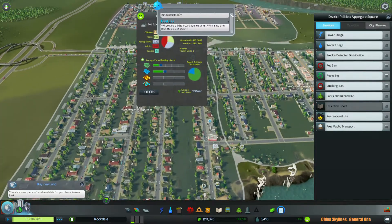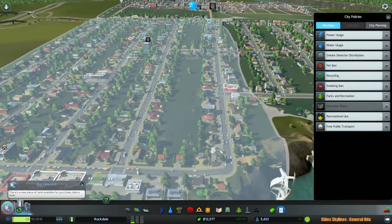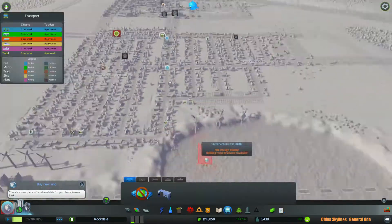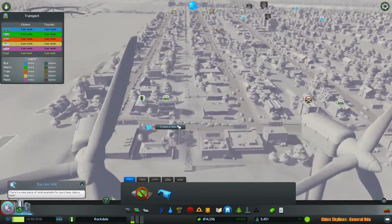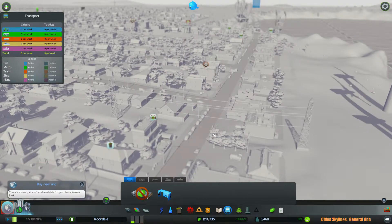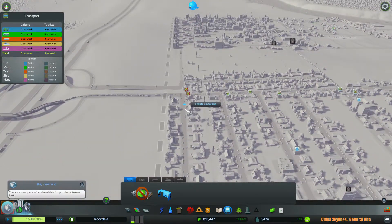So what are we missing in this place? This Twitter thing keeps popping up right where I don't need it. Alright, so we can actually build bus stops. Let's focus on transportation before we get carried away.